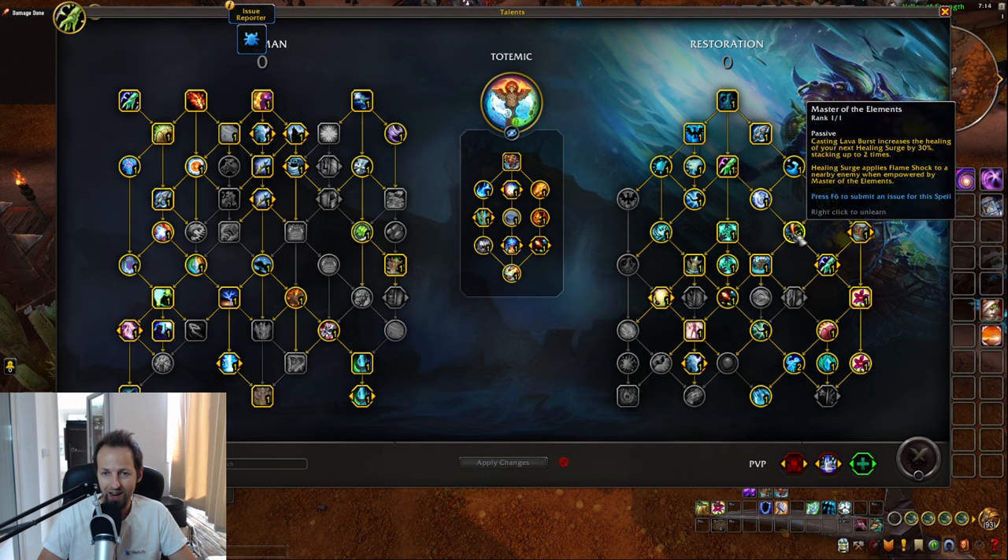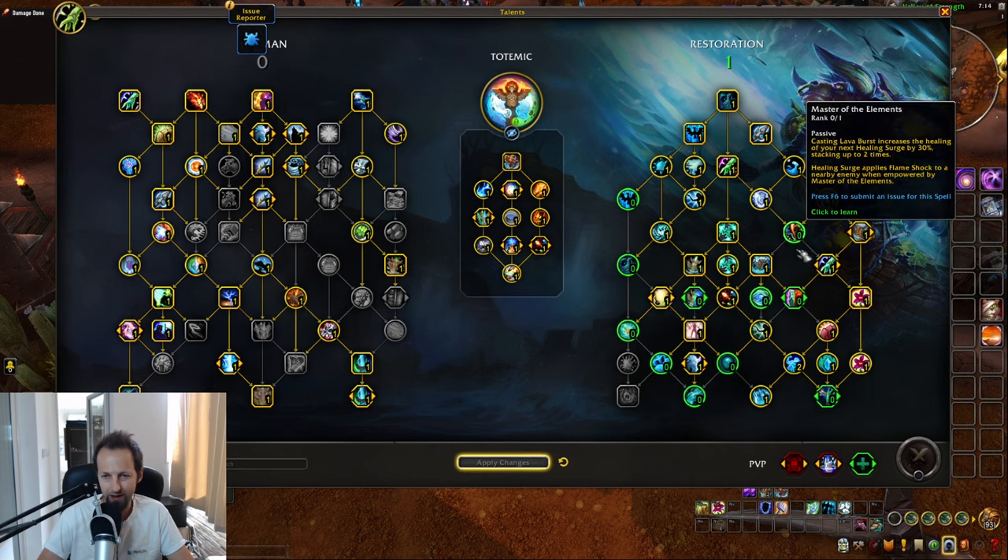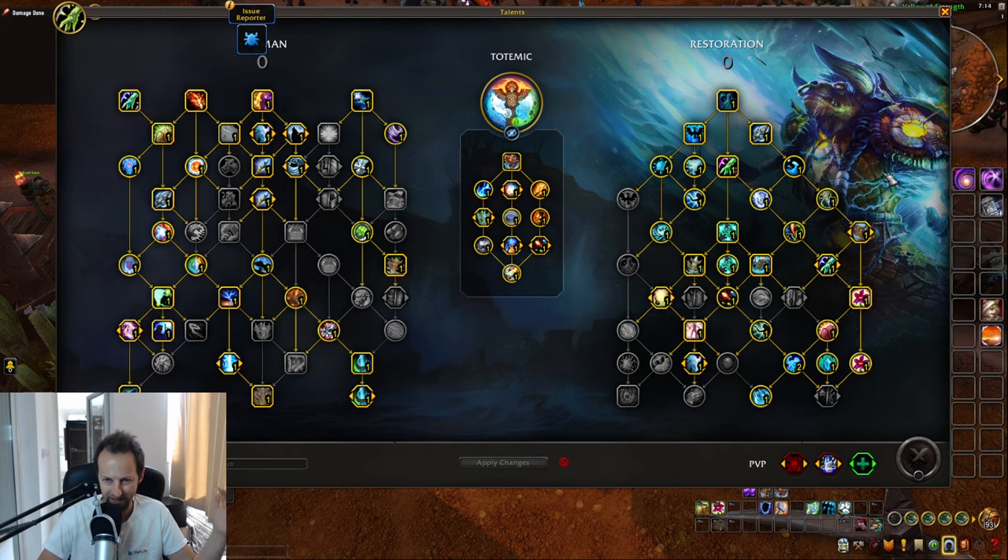The Healing Wave path leads to Spirit Link Totem, which then gives you the new Spouting Spirits talent, providing more DR and extra healing to allies inside Spirit Link Totem — that's actually pretty nice. On the right-hand side, you have Master of the Elements: when you cast Lava Burst, you buff your next Healing Surges and they also apply Flame Shock. Depending on how good this is, it's totally possible we just drop it and invest points elsewhere, but for testing purposes it's staying in the build.